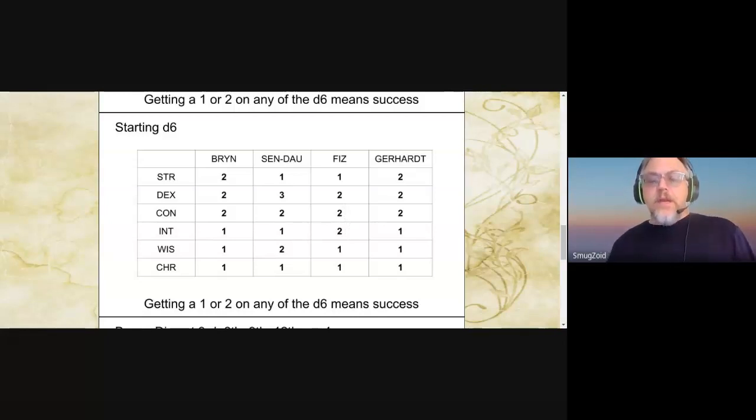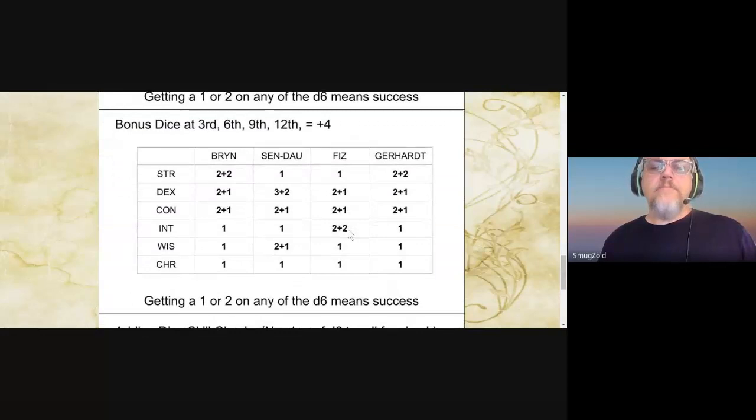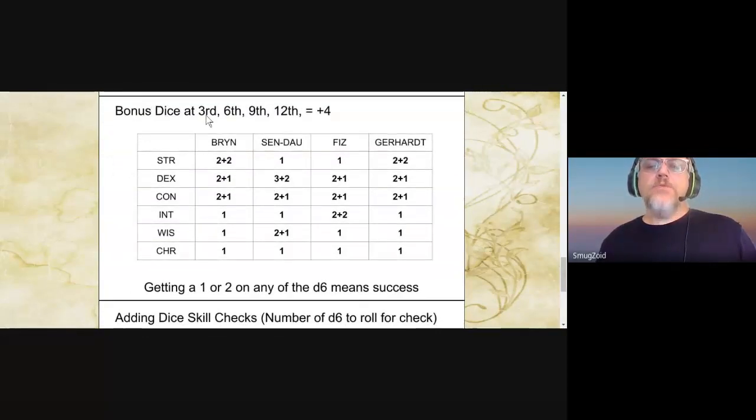They have bumped up in levels — they're pretty high level, about level 14. They are going to get a plus 1 for every time they go up 3 levels. So 3rd, 6th, 9th, and 12th gives them a total of plus 4. They've been added to the scores where they're already getting a bonus, so that makes them better. They can put it other places if that's how they want to do it. So strength is plus 2. Brynn is going to break it apart like this: 2 for strength, 1 for dexterity, 1 for constitution. Sindow puts 2 on dexterity, 1 for constitution, and 1 for wisdom — so they both add up to 4.